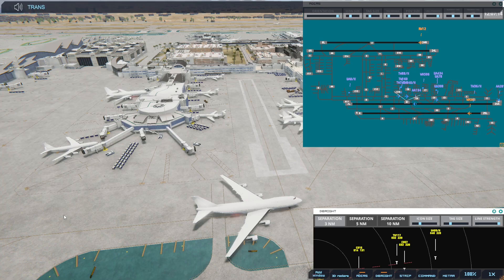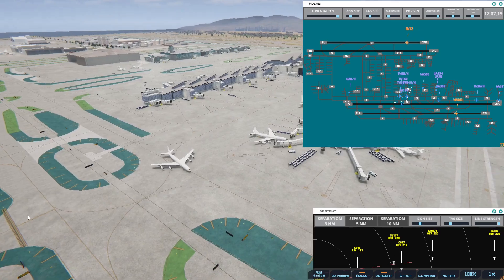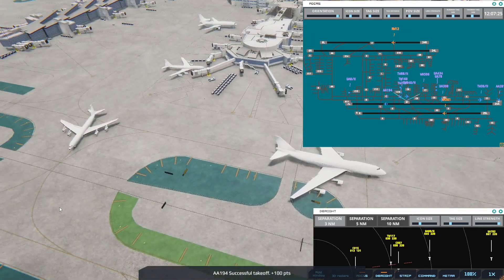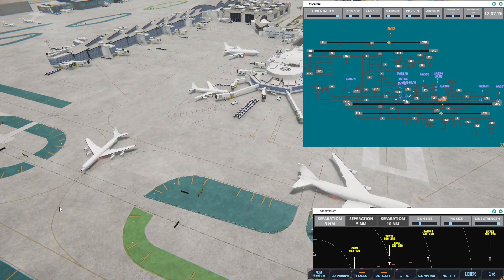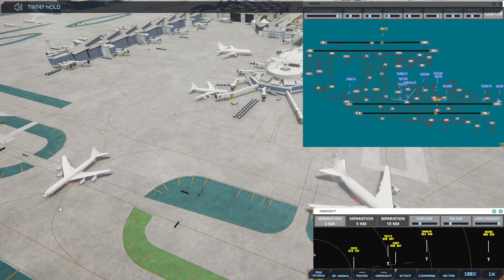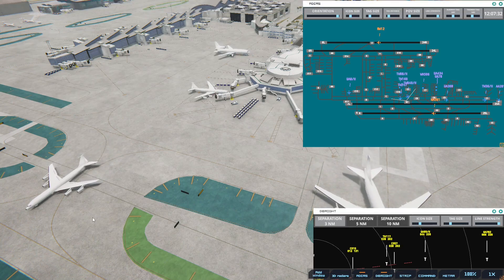Transworld 840 Heavy, runway 25R via Bravo. Los Angeles Ground, Transworld 840 Heavy ready to taxi. Transworld 747, hold position.